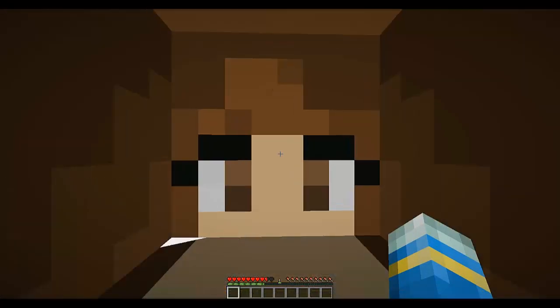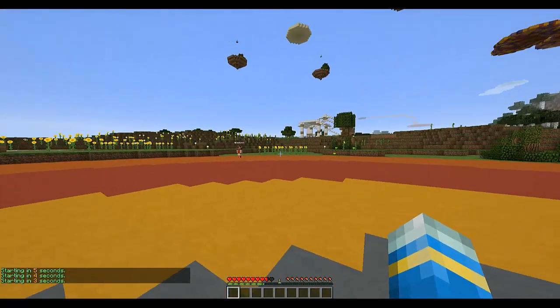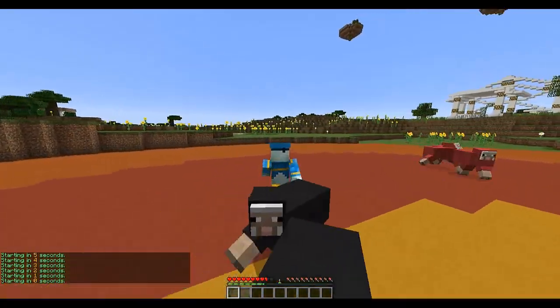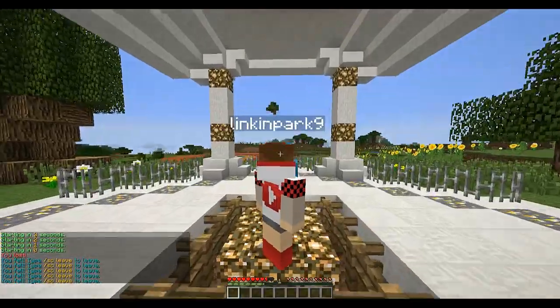Right-click the sign, I'm in. Let's start — 'sc start'. Linker Park's going to go forwards and I'm going to go this way, just trying to avoid them. And there we go, I lost.